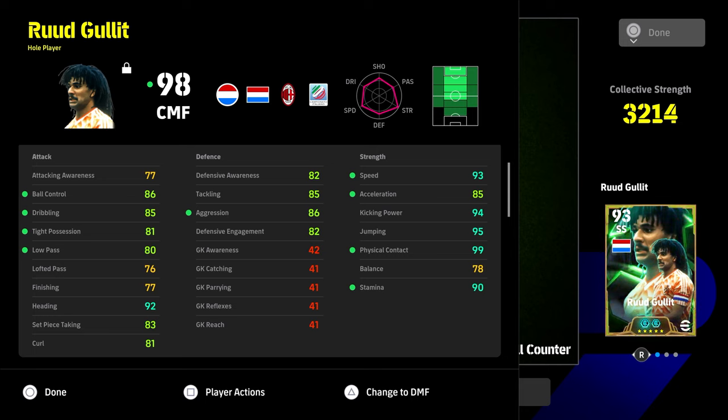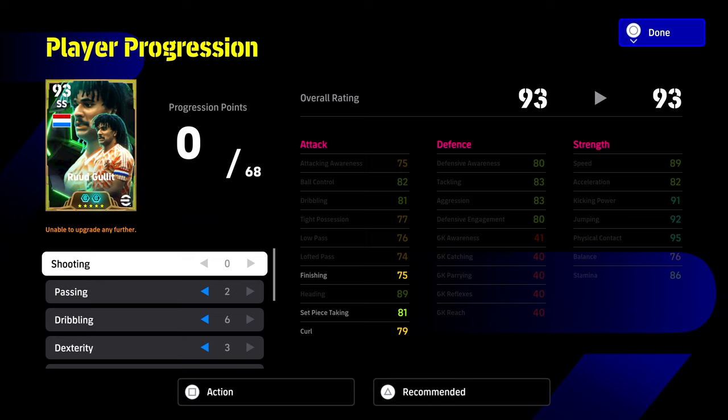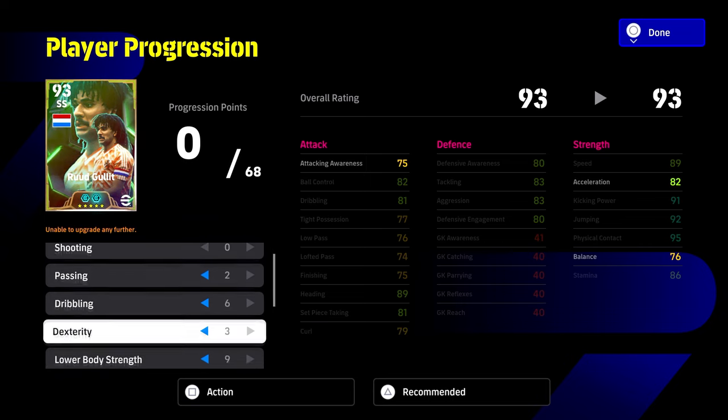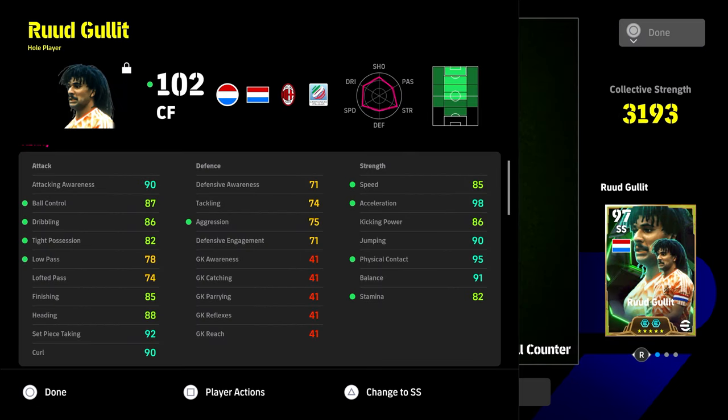This build features 94 kicking power, 93 speed, 95 jumping, 99 physical contact, all defense stats over 80, 85 dribbling, 86 ball control, and 86 aggression — key for this card. The 99 physical contact and 90 stamina combined with his player ID is going to be insane. It's a very different build and not really one I'd recommend too much. The build is 0-2-6-3-9-10-11-1.